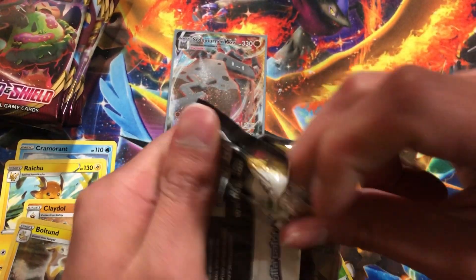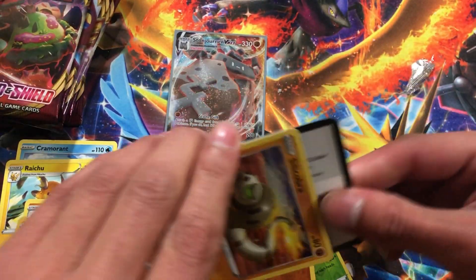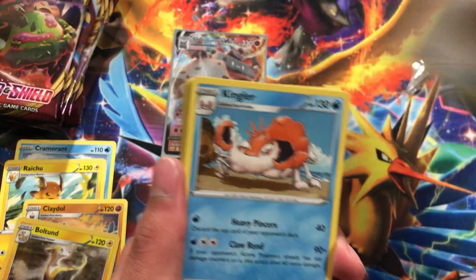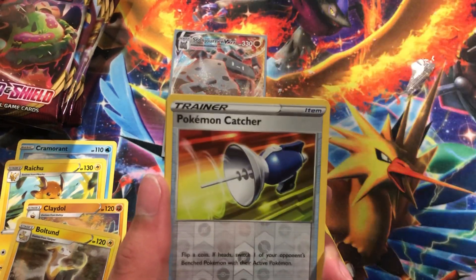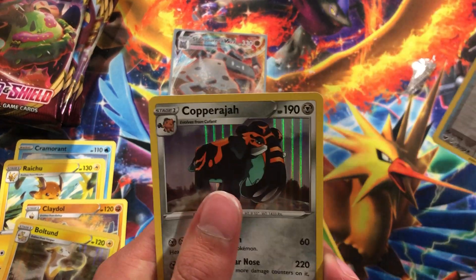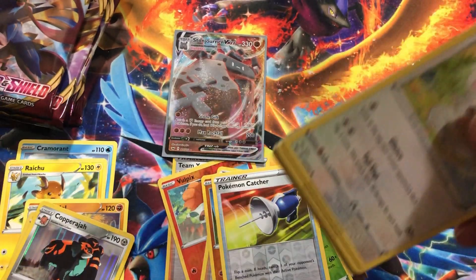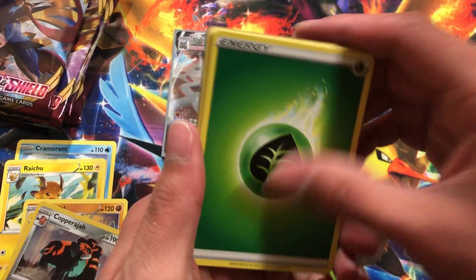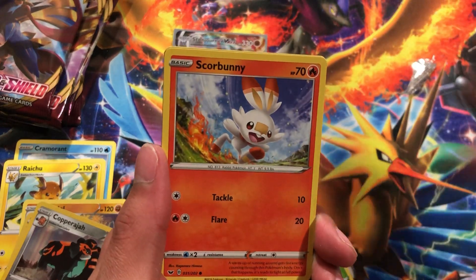Let's get into the next one and see what we can pull. Code card for you guys. We got fire energy, Kingler, Raidon, Seviper, Yamper, Krabby, Kubfu, Boldore, Pokemon Catcher, and the rare is a Conkeldurr. All right, let's go. Got to pull at least one more V card today. We got Leaf Energy, Pokemon Catcher, Drizzile, Munchlax, Chingling, Croagunk, Meowth, Scorbunny, the reverse Yamper, and a rare — it's a Centiskorch.